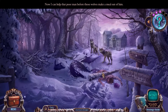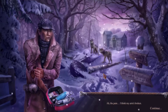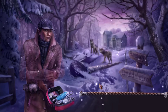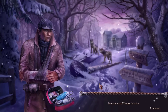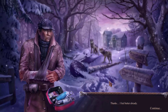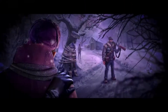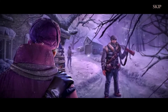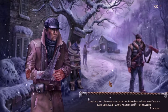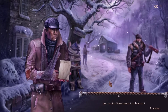Now I can help that poor man before those wolves make a meal out of him. The pain — I think my arm's broken. I think it's more than that, sir. There you go. I'm on the mend — thanks, detective. This will help. I feel better already. I have one more favor to ask — can you help me get to camp? I don't trust myself alone like this. No problem, sir.